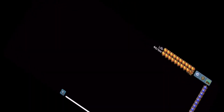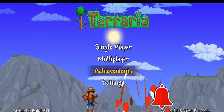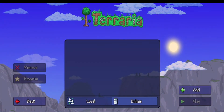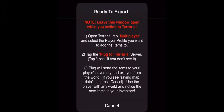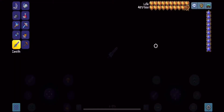Now you just go back into Terraria, like in the game, go back to the home screen where you can select multiplayer, single player, all that kind of stuff, and then press multiplayer. Press your character, then go to local. Right when you go to local, go back into the other app and press export. Once you press export, go back to Terraria, press local, and you'll see Plug for Terraria — press it.